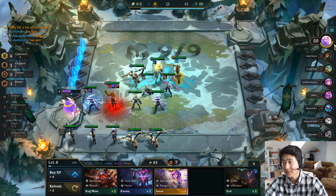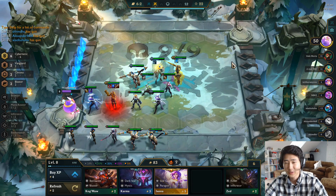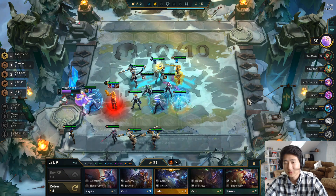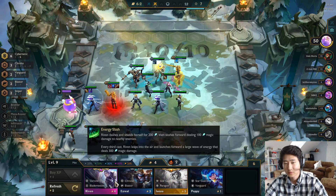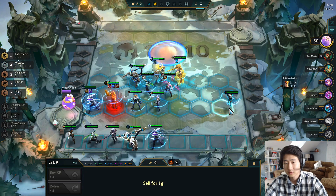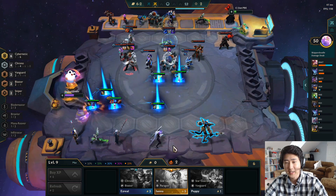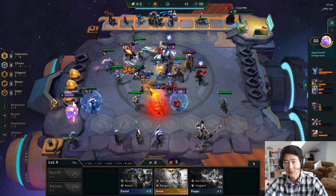Wukong — I think everyone's going to die. Should I just go level nine? Let's go for maximum potential — one more Chrono and we got it. Boom, four Chronos — we have the maximum big team.